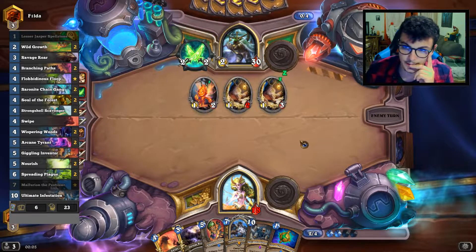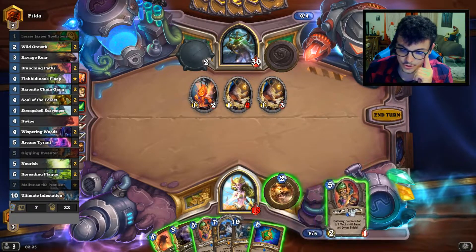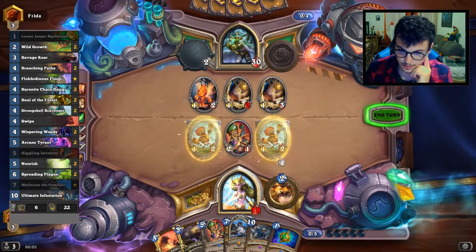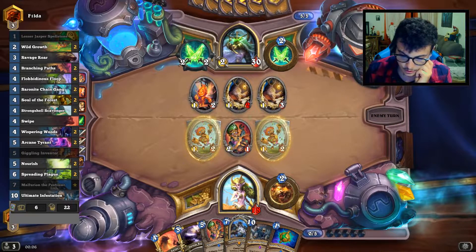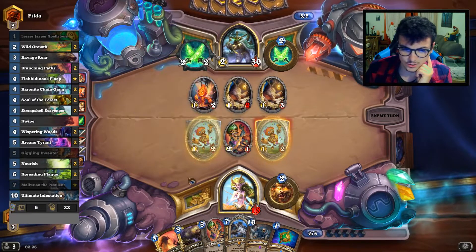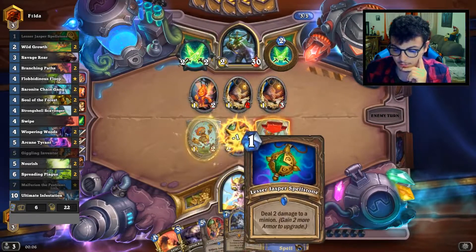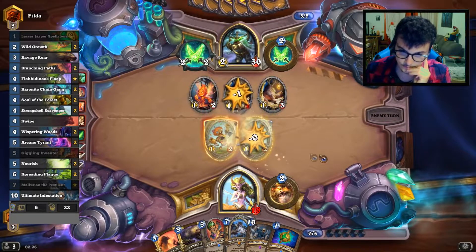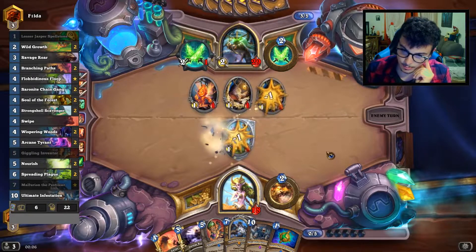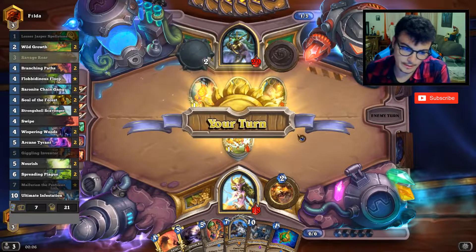Next turn he will probably go with the Fungalmancer, but I think my only play is to play the Jiggling Inventor here. I don't think I have any other option. Swipe is not particularly good in this situation because it kills only one creature. I can play the Lesser Jasper Spellstone with Swipe, but I still don't get much value out of that. Next turn I can go with the second Jiggling Inventor and Lesser Spellstone — trade, trade, trade, trade. Then I can actually Swipe to kill everything — that's not a bad play.